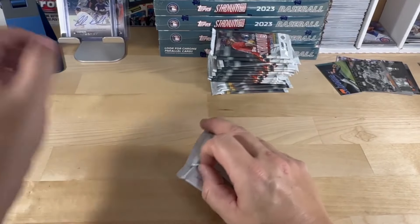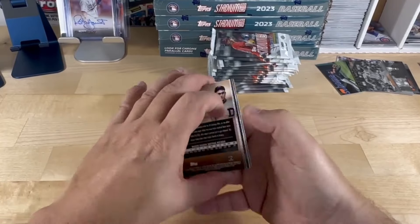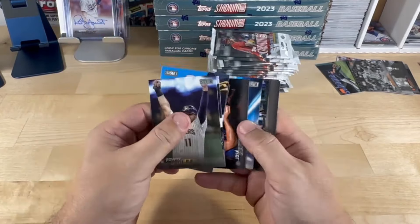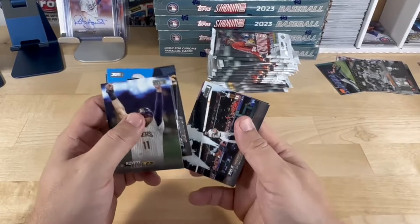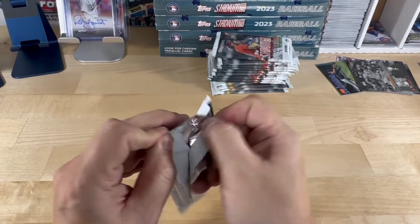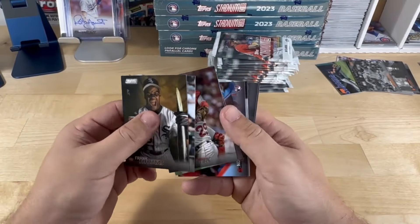All right, so we got autograph number one out of this box. Jackie Robinson, Ty Cobb — we had those back to back already. Josh Young. Got a Bobby Witt Jr. velocity card. Kyle Tucker and Devers. Frank Thomas.